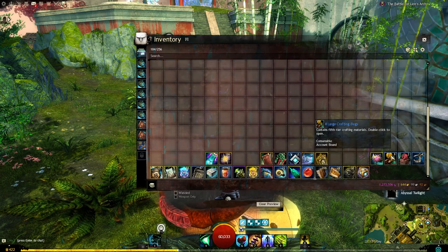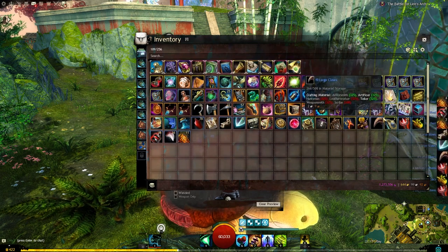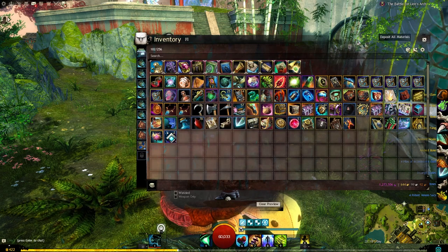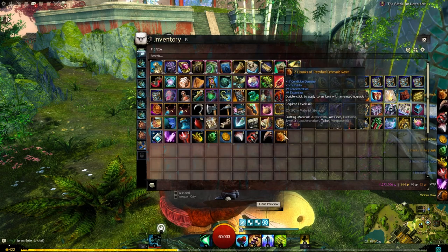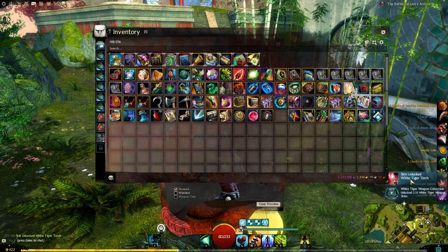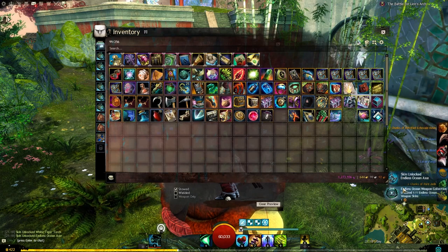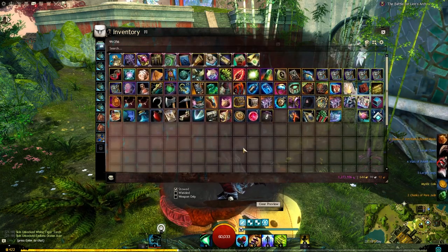Let's look at our crafting materials now. Here are the tier 5s — not too shabby. Here are the heavy crafting bags. And then the End of Dragons materials — oh, a mystic coin! We're going to go for the weapon unlock, for which we got the white tiger torch — very nice, quite a nice set. We also have a wardrobe unlock which gave us the endless ocean axe, which is quite nice too. That is all the weapon skins.